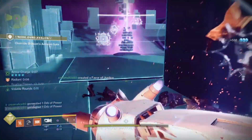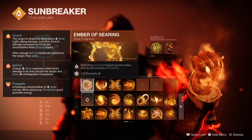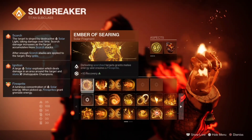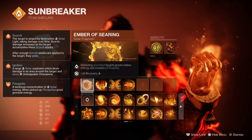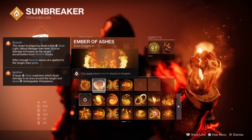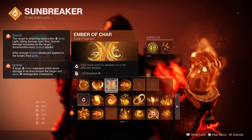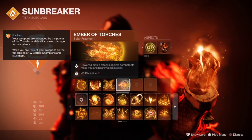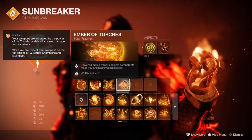Now for the fragments. Ember of Searing — defeating scorched targets grants melee energy and creates fire sprites, so on every kill with our hammer we create fire sprites that regenerate melee energy. Ember of Ashes — we apply more scorch stacks to targets. Ember of Char — solar ignitions spread scorch to other targets. Lastly, Ember of Torches — powered melee attacks against enemies make us radiant, giving our weapons a nice damage buff.